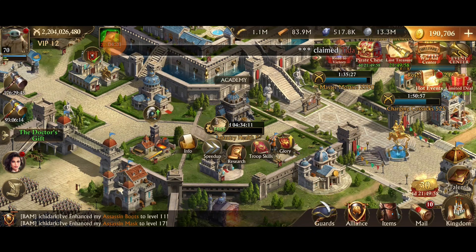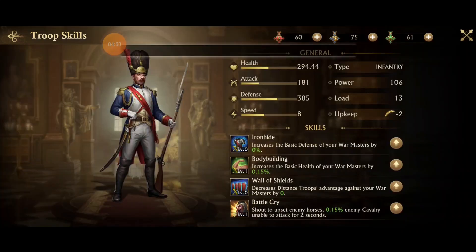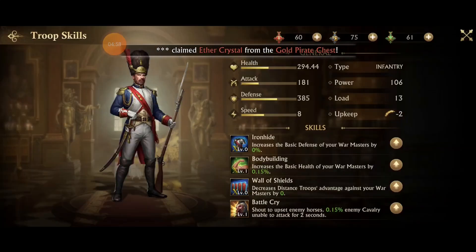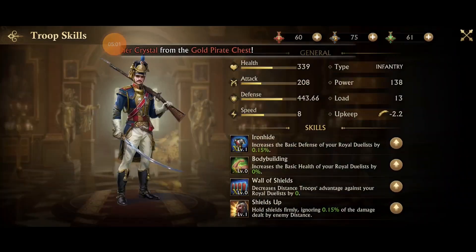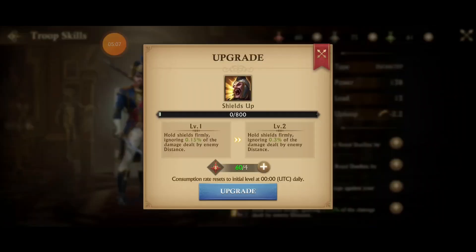Going into the actual troop skills tab, there are different tiers. For infantry you've got tier 10, tier 11, tier 12, and tier 13 troops. Tier 13 I don't have unlocked yet. One of the things I want to show you is the initial cost: tier 10 troops only cost one badge to upgrade a skill, two for some, so tier 11 costs two badges and four for others — it doubled.